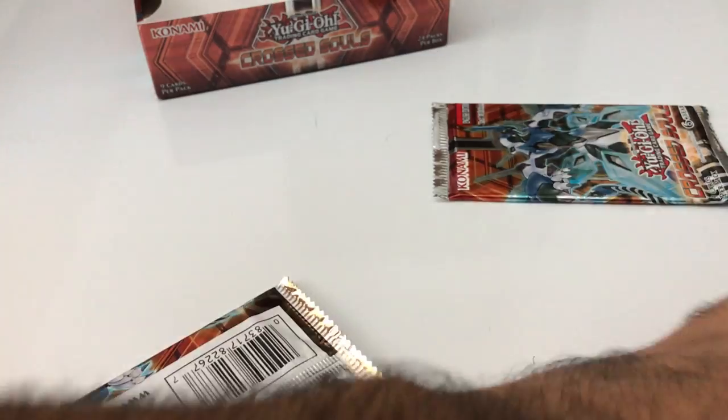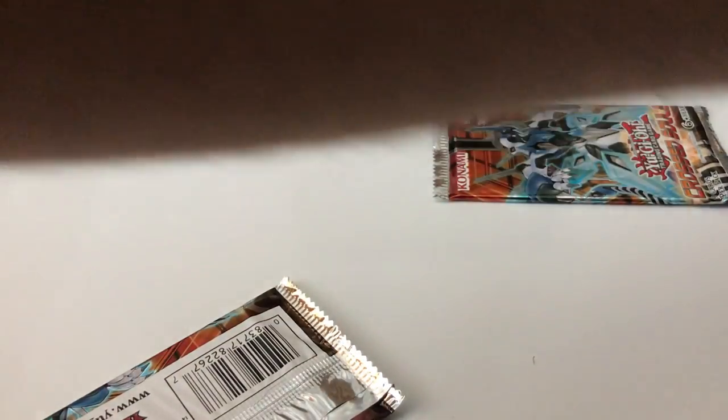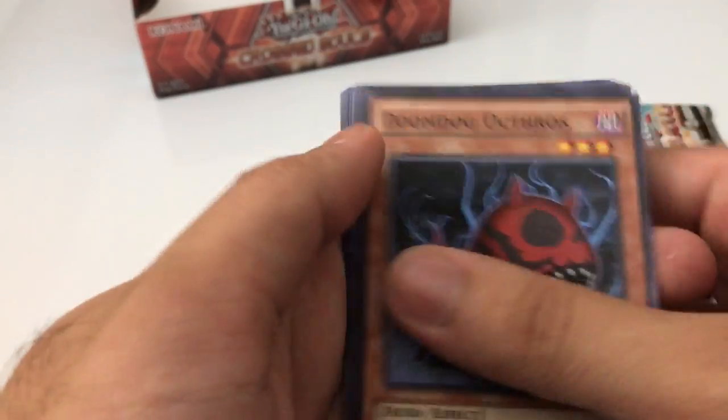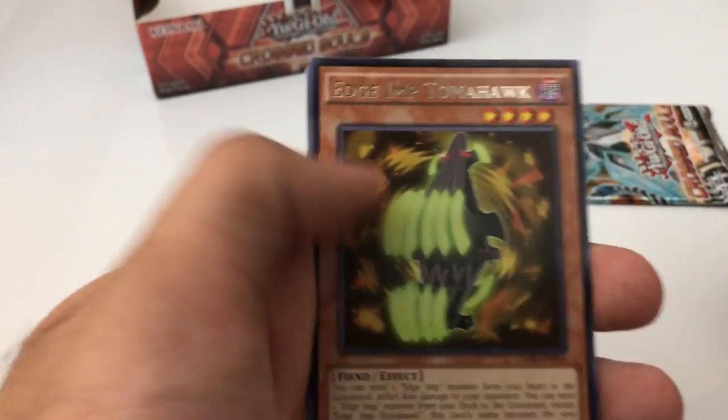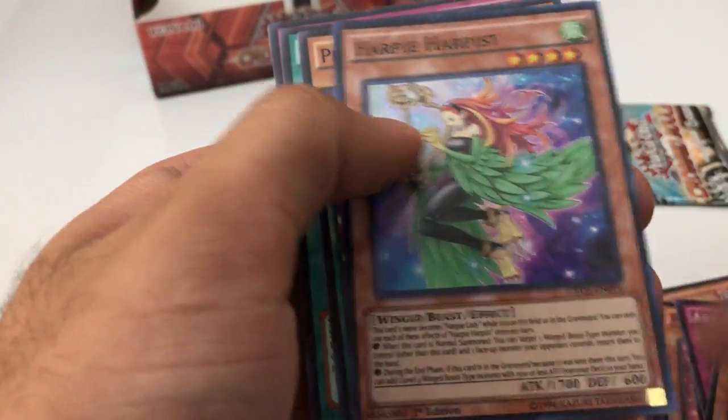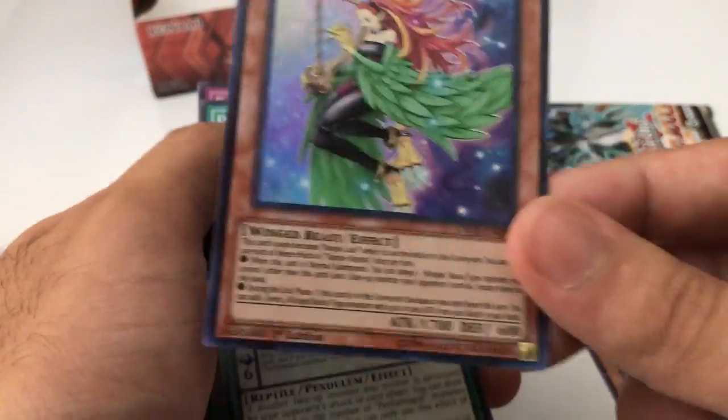Two more packs — whoops, sorry about that, the packs fell over. Come on, let's get at least something here. The rare is Edge Imp Tomahawk and a super rare: Harpy Harpist!